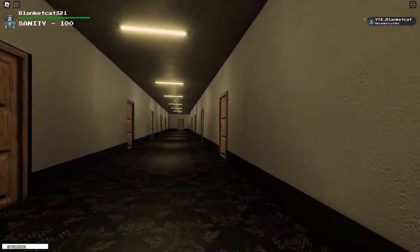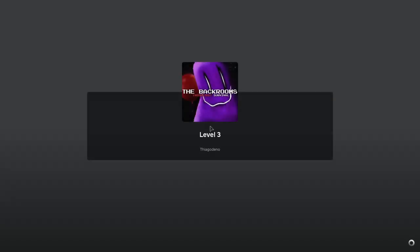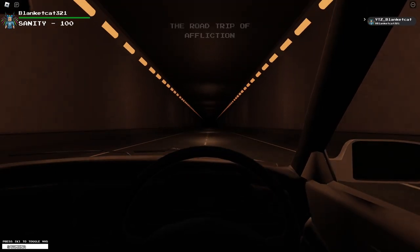This place is gonna take forever to find. It's got multiple stories. We're looking for a garage and a key. I'm sure that's not gonna be hard. Right? Oh I found the key! Nice.